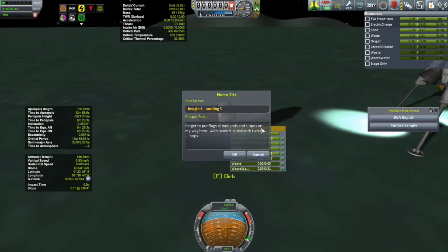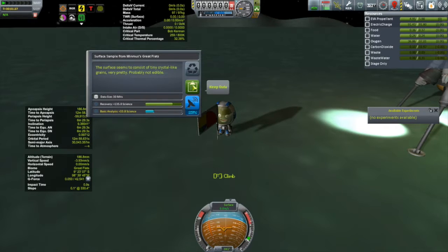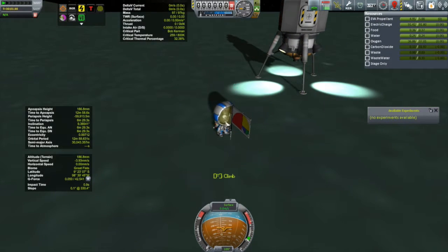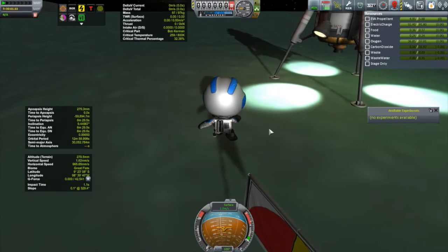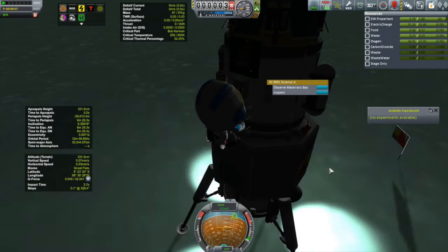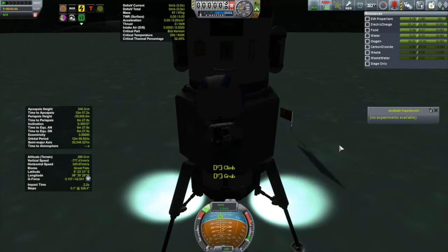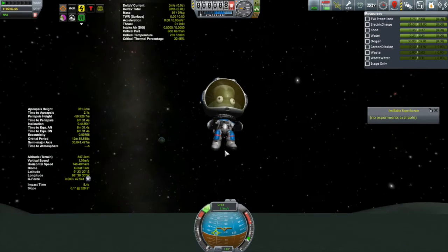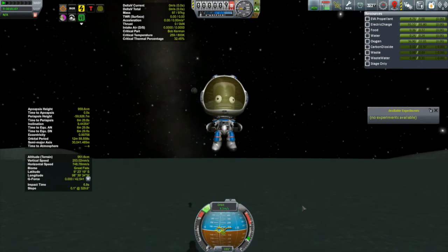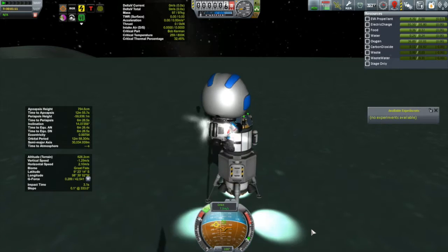It's too bad I forgot to put those other flags down — it would have been neat to see a chain of flags on my way here. But I have the first one and now this one. We're going to collect science and Bob's going to collect from the scientific instruments. Just making sure it's all collected. Let's get Bob back into the capsule — nice view of Kerbin there off in the distance. Let's get ready to perform our final suborbital hop.